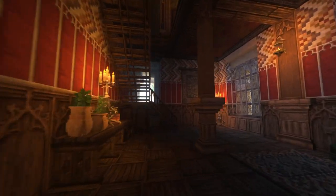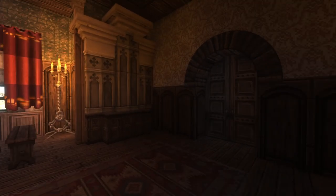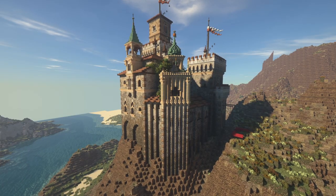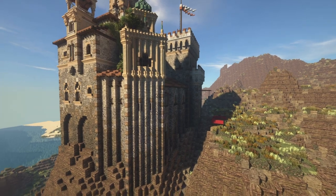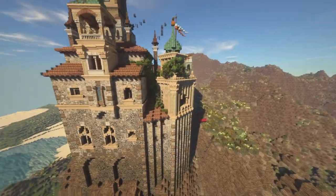From here we can continue up, and we get to this section — again loving the interiors. This is more like the common rooms, and in here we have the bedrooms for the servants with a couple of bunk beds. On the other side of the castle we have these buildings, where some of them are built on a diagonal angle, and then we have this bigger building which contains the feast hall and the bedrooms for the kids of the castle.